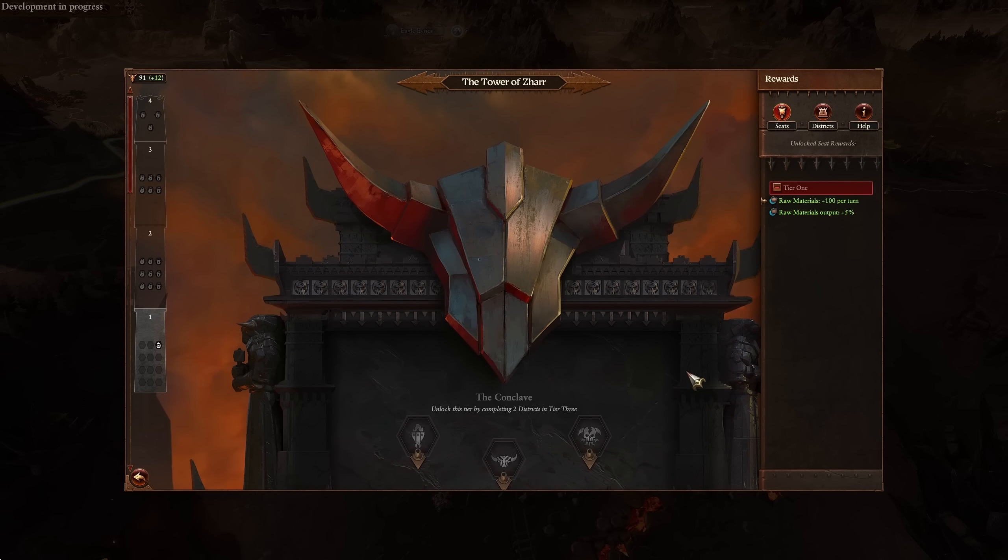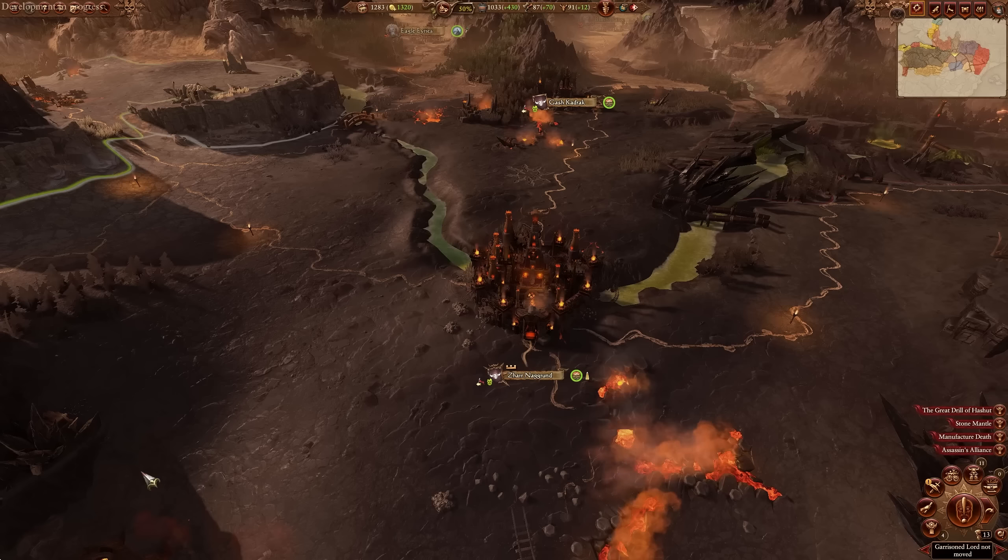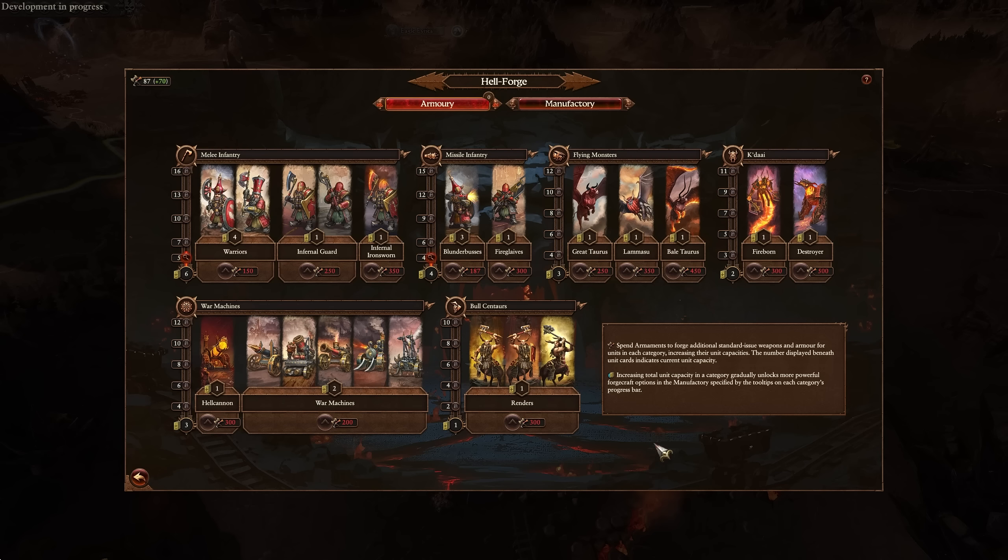As you advance up the Tower of Zar, you have the Conclave option at the top, which allows you to confederate either Zar Nagrand itself, Zatan the Black, or Drazhoath. If you're playing one of the other characters, the other one you're not playing will swap into that slot. That is your Tower of Zar that you use Conclave to spend into.